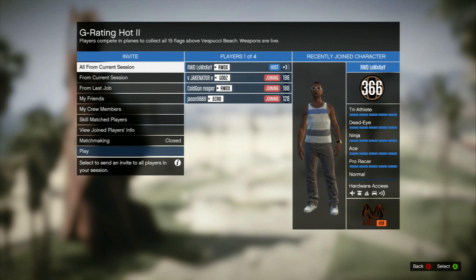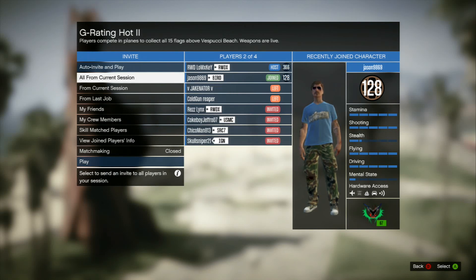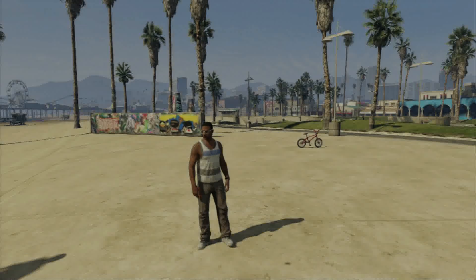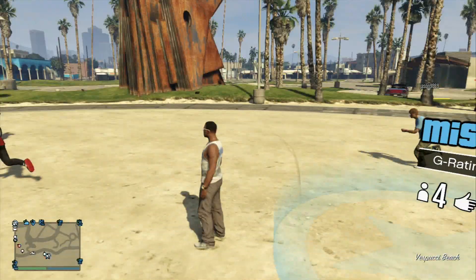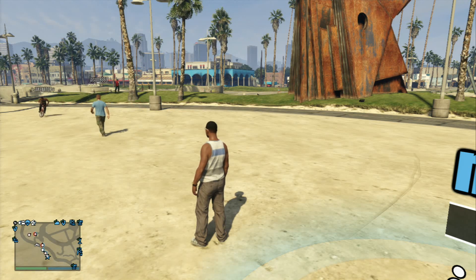Once they teleport over to me, they will come to my job area. Vice versa, anywhere else you want to teleport, you can just have your friend step into a job and he will teleport you to his job's location. So you guys can leave now and we'll all be together — just all leave together and all your friends are now here with you.